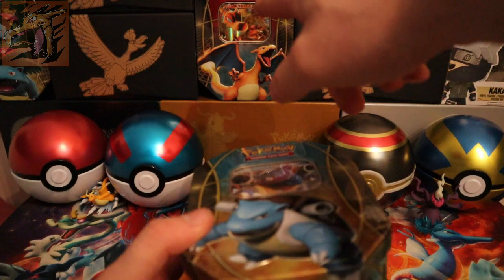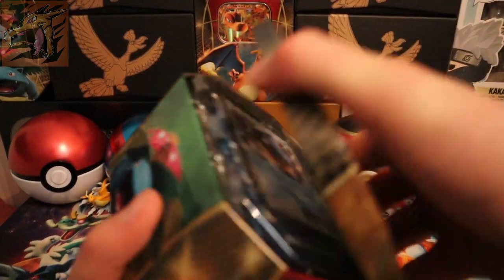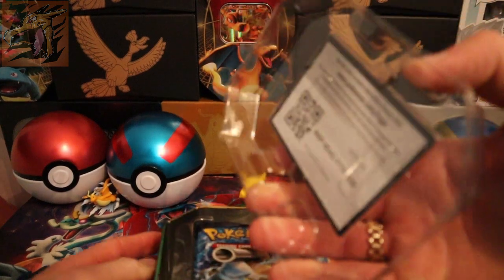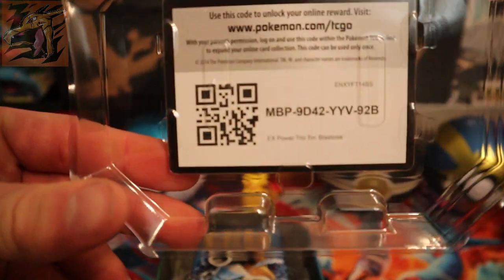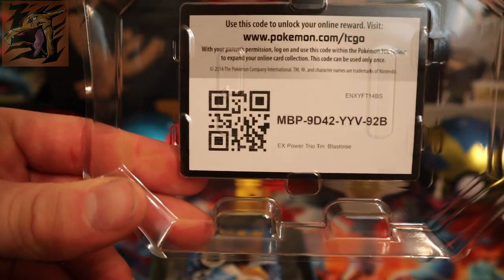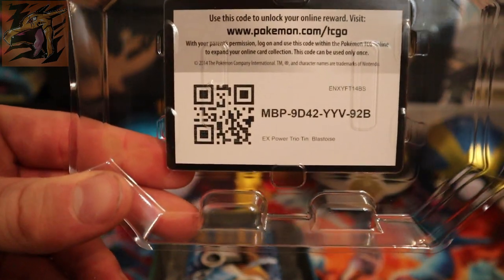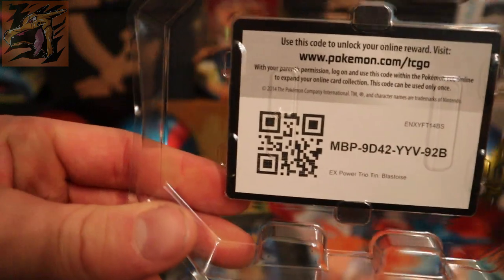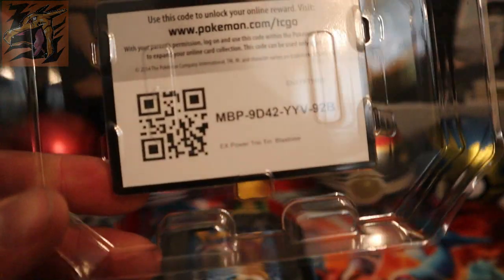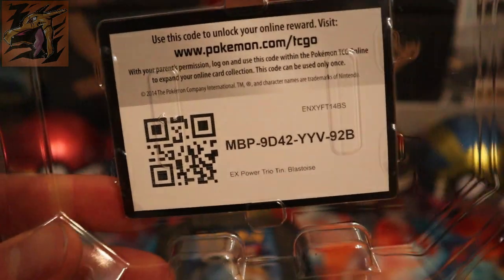Look at this artwork — how dope! This time I know the code card is for you guys. The code card from the Venusaur tin is shown in the Charizard video, so check it out if you want. I hope you guys get some lucky items out of the code cards — let me know in the comments what you guys get.